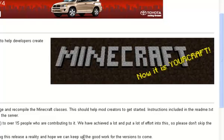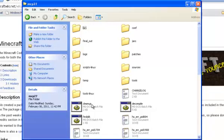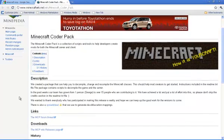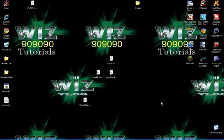We created a package that can help you decompile, change, and recompile Minecraft classes that should help mod creators get started. Instructions are included in the readme. When you get MCP it downloads as a zip file. You get that out, you unzip the file. This is just cleaning up — it will automatically come cleaned up.